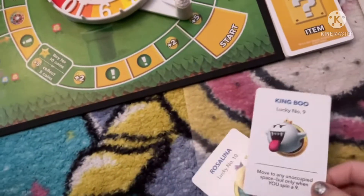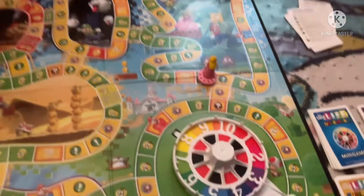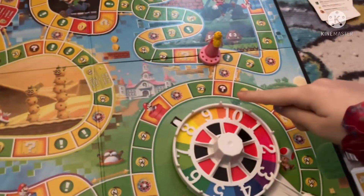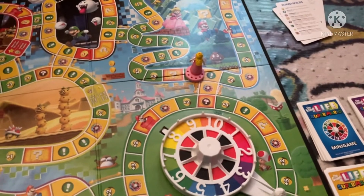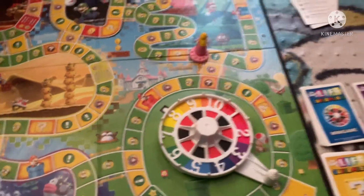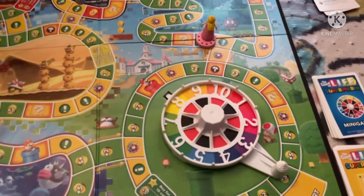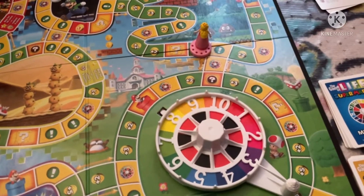I'm going to set these down. Next, if you land on any of the green spaces with coins on them, depending on how much money you're getting, you have to collect coins accordingly.